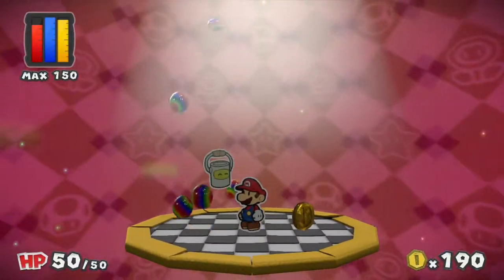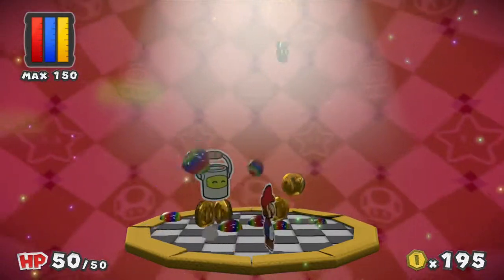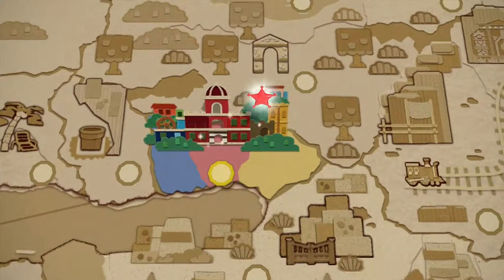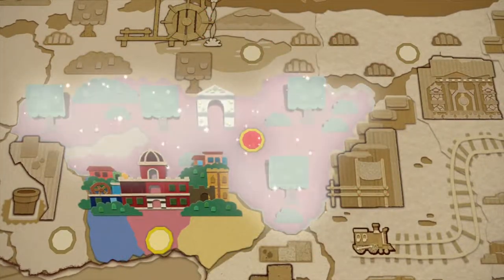Course clear! Oh yeah! When you clear a course, you will get coins and paint, usually based on how many enemies you killed. Welcome to the world map.